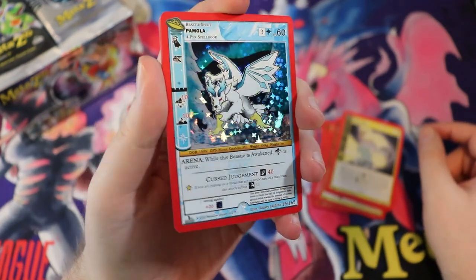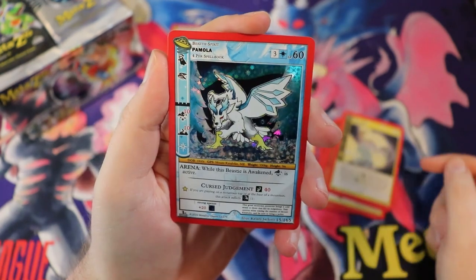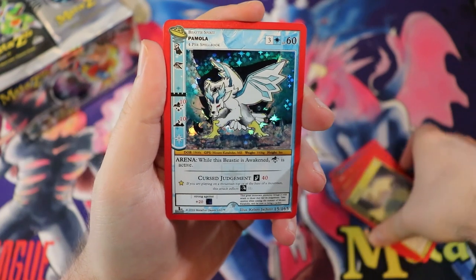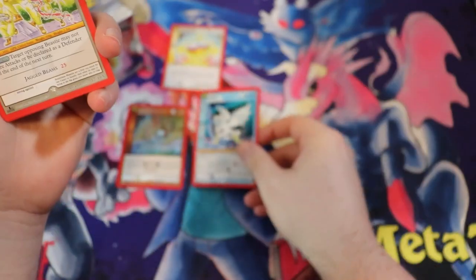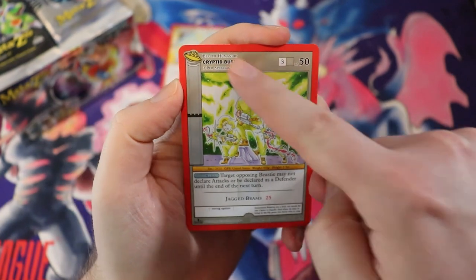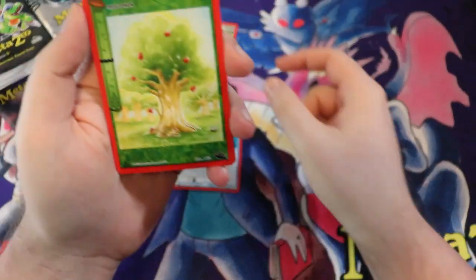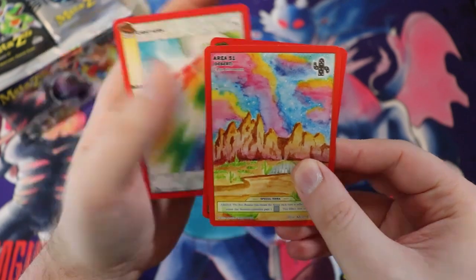Is it a ghost? It's like a ghost dragon wolf thing — I don't know, this looks rad. It gets the rad seal of approval. We have Cryptid Busters — oh my god, Ghostbusters! You can have three of them in your spell book because there are three Ghostbusters. That's kind of crazy. We have a tree, Area 51 Desert — I love that.